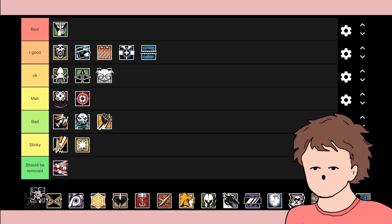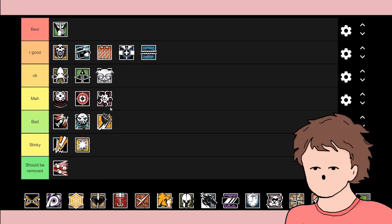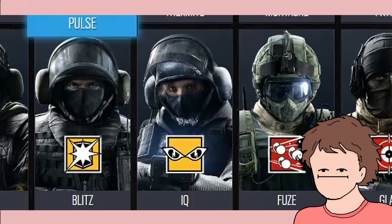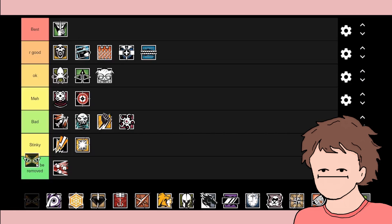Hibana has a gun that shoots out explosives that can be detonated whenever the player hits the detonation button. She's quite good and similar to Ash, though there's something different. I'll put her in the same tier as Ash.